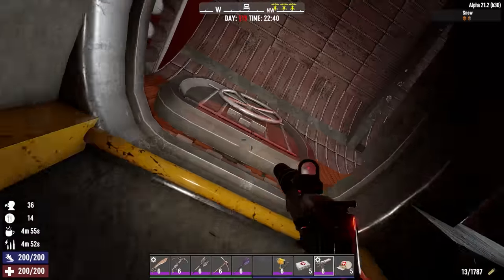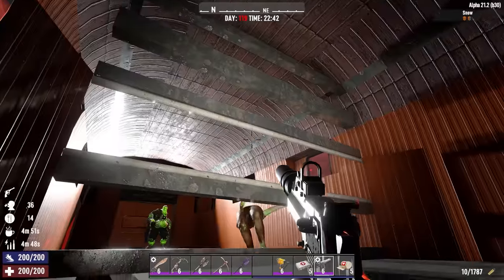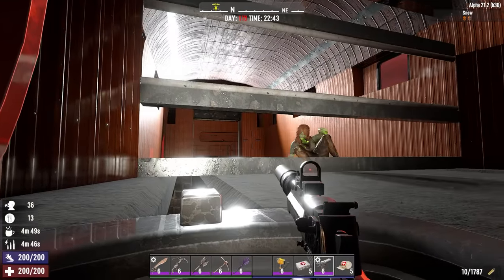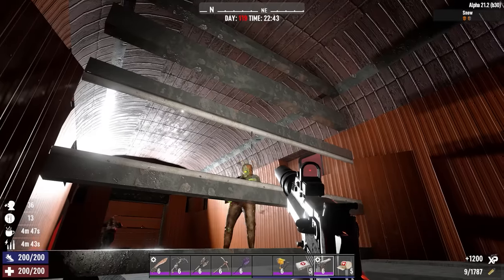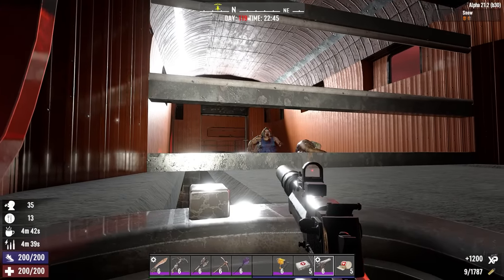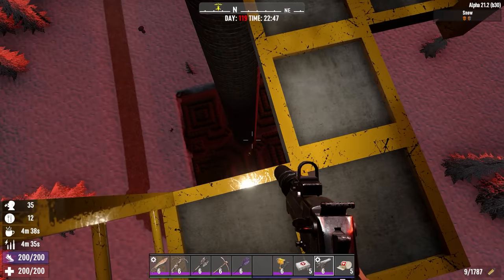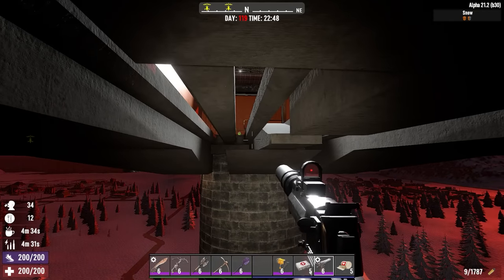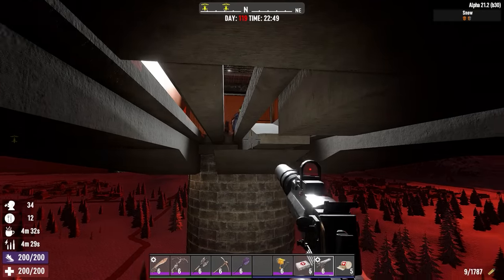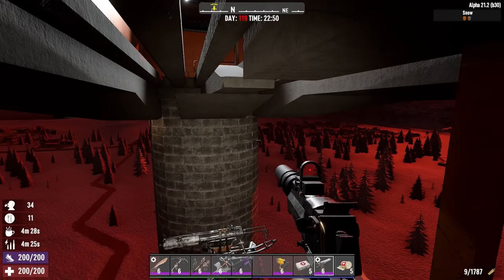Sounds like someone made it across so we'll head back up. So most of them will fall down straight away — it's not a full AFK base obviously. You could improve that if you added more zombie droppers. We've only got the one here so a small percentage of zombies will make it past that, but the vast majority of them will just run straight off the edge.